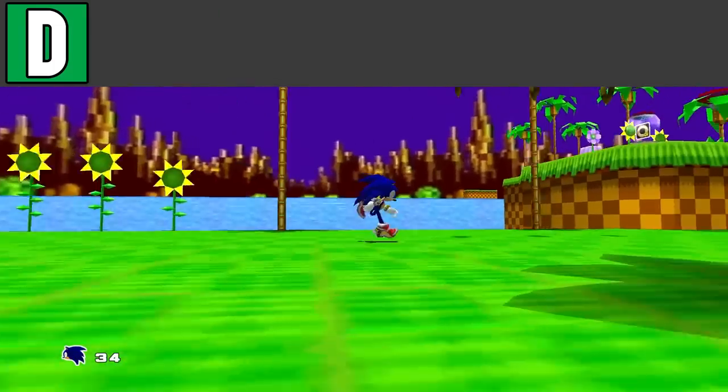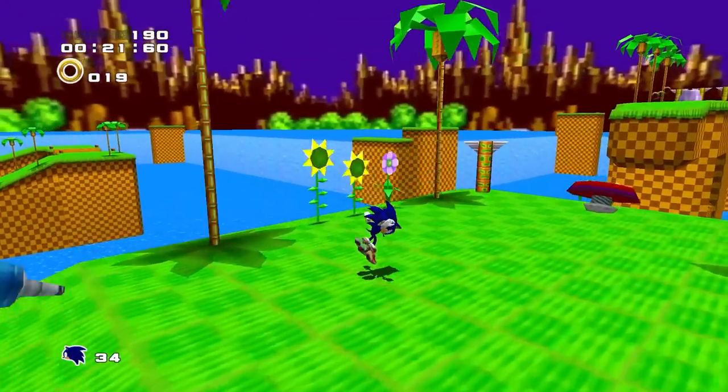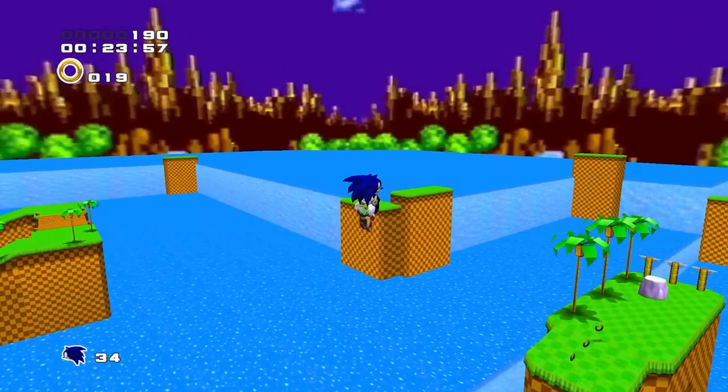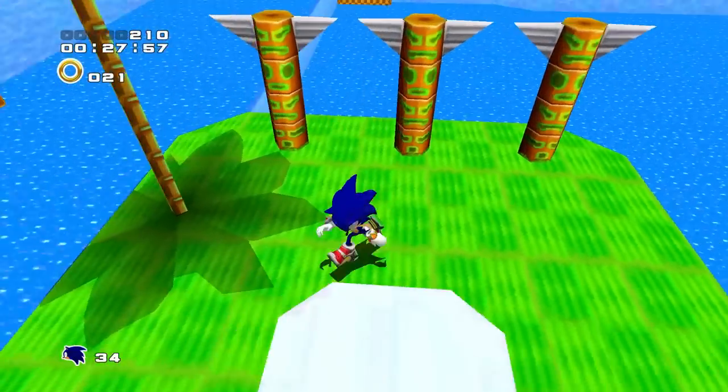Starting off the D tier, we have Green Hill Zone from Sonic Adventure 2. Don't get upset by this placement. While I may consider it the worst Sonic Adventure stage, by no means am I actually critiquing this level. This stage is absolutely terrible, but it's kind of an easter egg stage, so in reality, I don't really care about it that much.